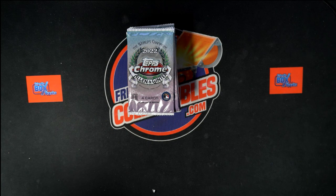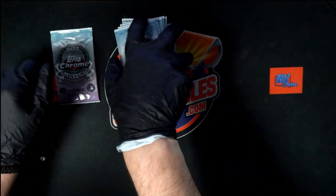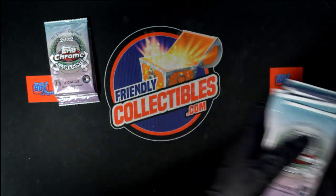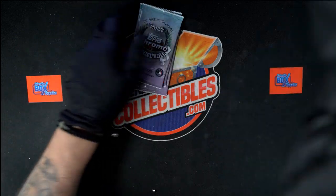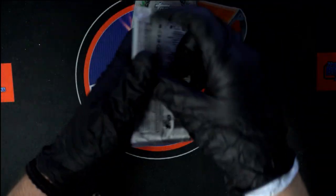All right, here we go. We got three instant pack ribs here of 2022 Topps Allen and Ginter Chrome going out for Troy C. We're gonna do some random cuts here, grab three packs — we'll take that one, that one, and that one. Looks good to me. Let's do it — best of luck. Let's get a little zoom action here, get a little closer.